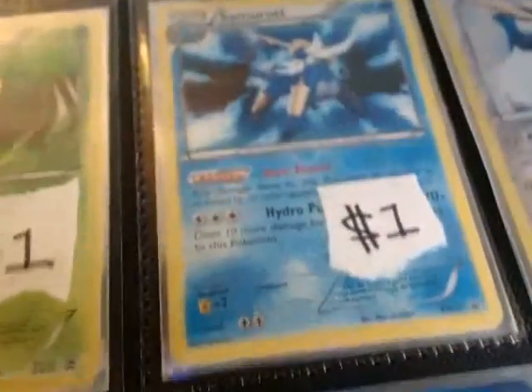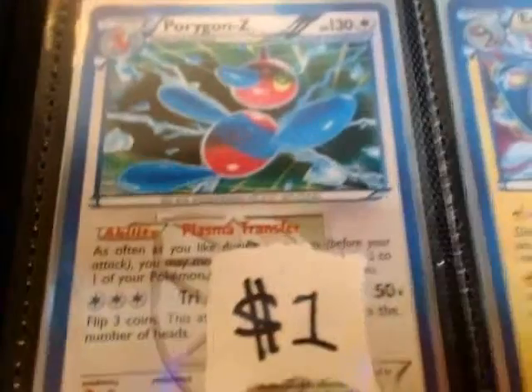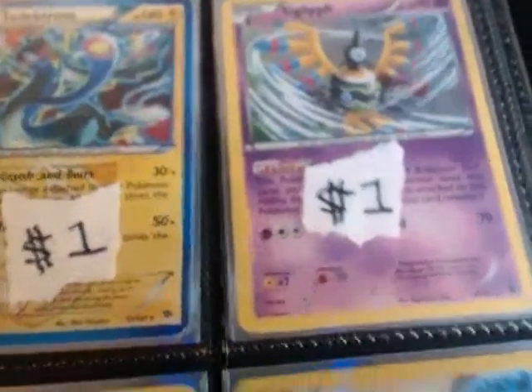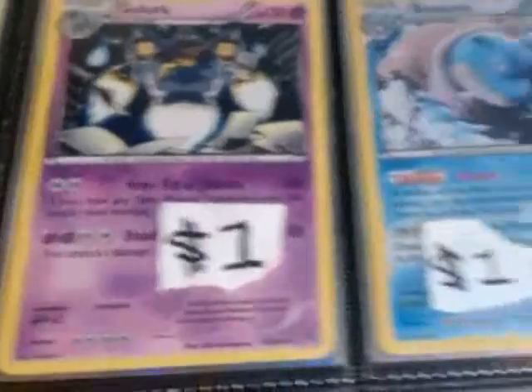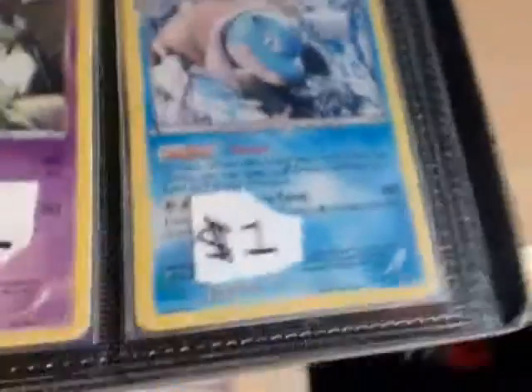Serperior promo, Serperior promo, Emolga promo, Cobalion holo, Porygon-Z holo, Electross holo, Sigilyph holo, Archie's Ace in the Hole holo, Garchomp holo, Blastoise holo, Archie's Ace in the Hole holo.